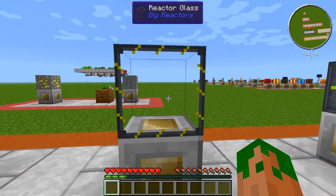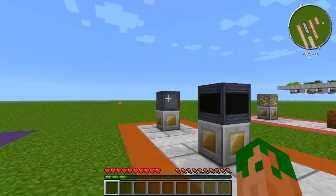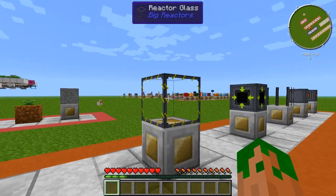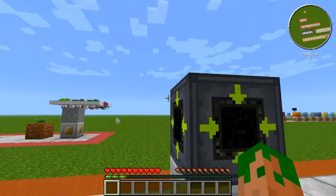Here you have Reactor Glass. This serves no functional purpose other than to give your reactor some aesthetic value — with the reactor glass you can see into the reactor to your fuel rods and coolants, and it kind of shows it off a little bit more. This is not essential; you don't need reactor glass. You can use Reactor Casing for the entire thing. It's purely aesthetical.